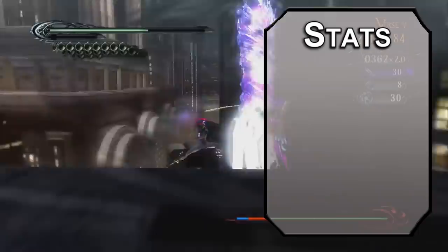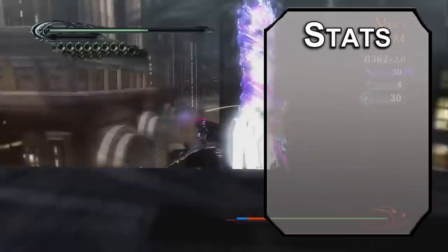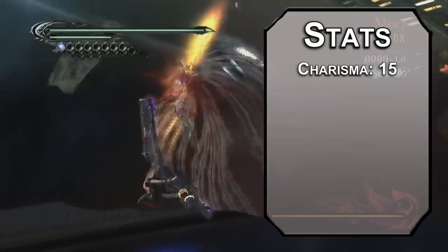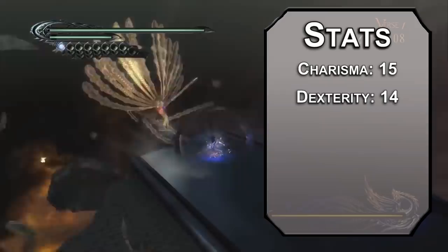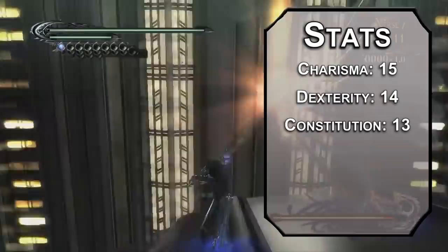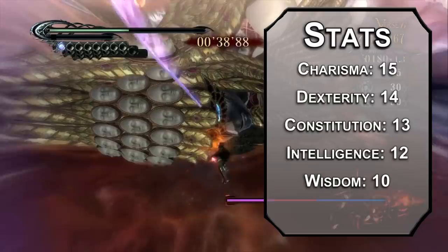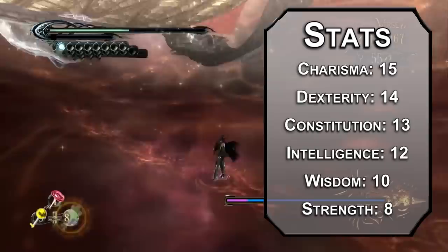For stats we're using the standard point array from the Player's Handbook. Bayonetta should ideally have every ability score at about 20 — she's strong, quick, tough, smart, intuitive, and charming — but rules are rules, so we'll focus on the scores we need. Charisma is number one: it's your casting modifier, and yeah, she's hot, let's not beat around the bush. Dexterity next; sliding, evading, and shooting are all important. Constitution after that — you need concentration and fight literal gods. Intelligence follows, since your knowledge of angels and demons makes you a pain for them. Wisdom is a little low; I'd only want it for perception, so we'll dump strength. The girl can yeet a car, but I'm chalking it up to magic.